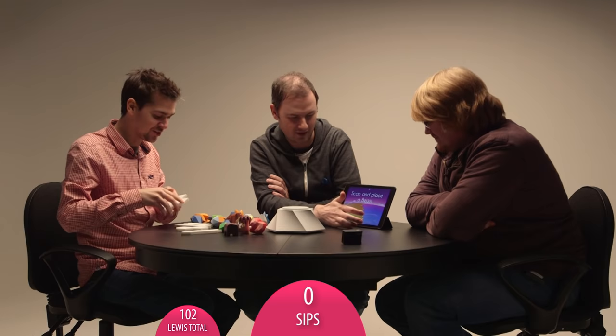So I finish off with 102 points. That is the score to beat, Sips. It's my turn. Good luck. All right. You now know how to play Fabulous Beasts. I feel like that wasn't very good, but maybe it was. Here it goes.